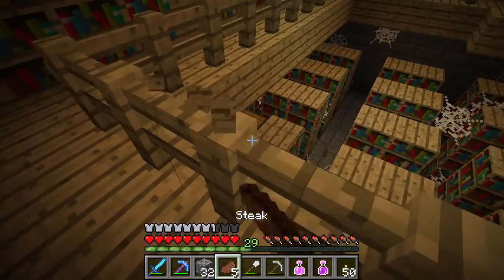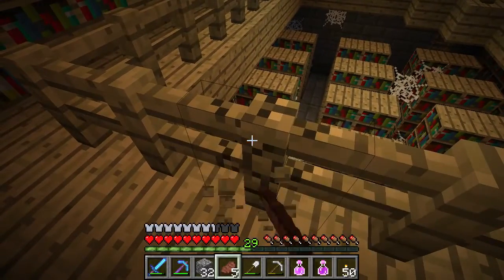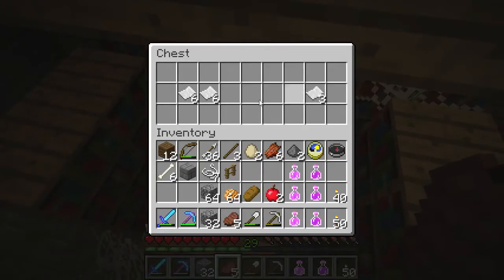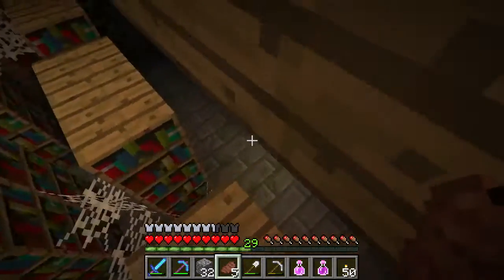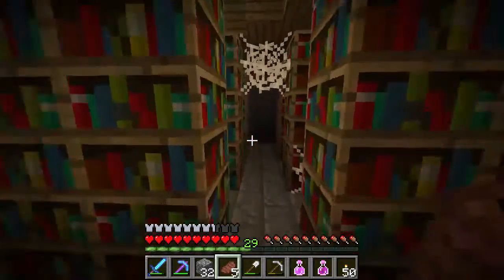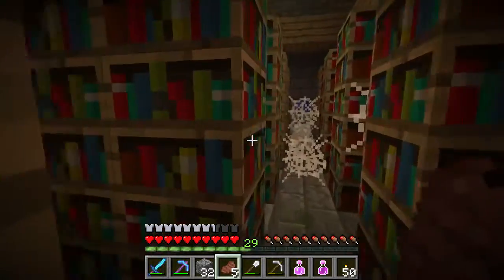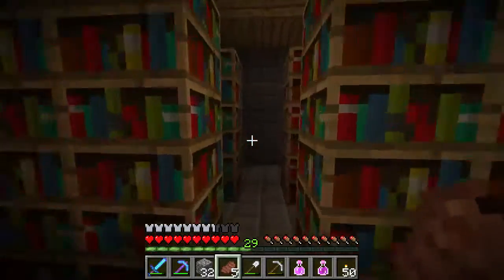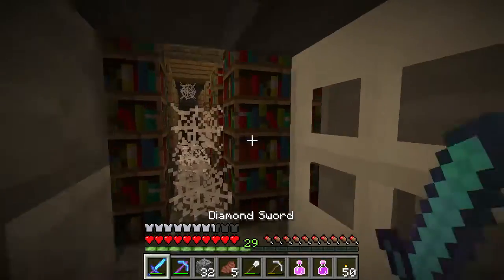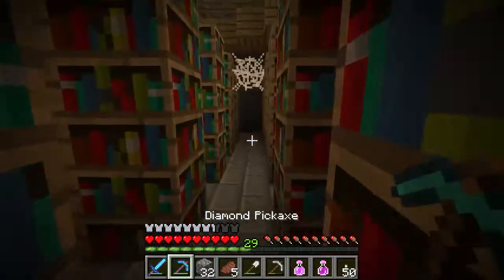It looks like we're going to have to bash this in with our fists so we can jump on top, because it's easier to jump on top than to navigate through those webs. Only a few pieces of paper in the chest, but they do have some pretty good odds of getting nice things. When you break a bookcase without silk touch, you get three books instead of the actual bookcase, but three books plus the wood can make a bookcase.